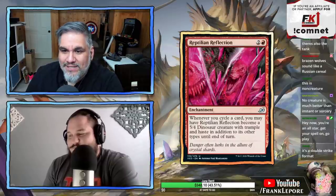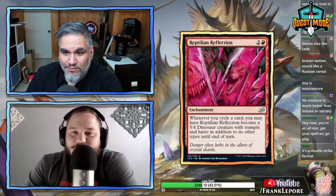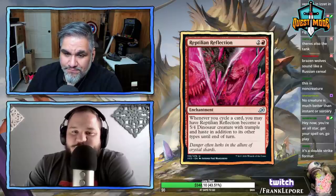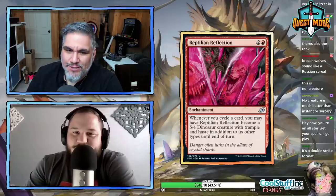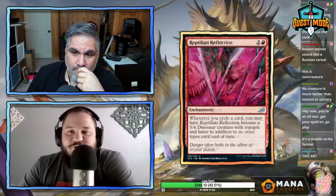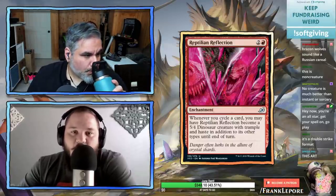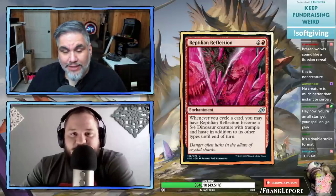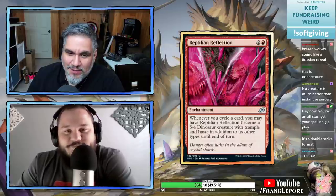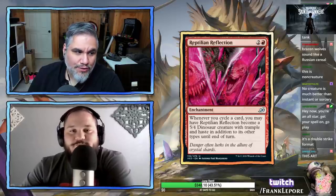Reptilian Reflection — three mana enchantment. Whenever you cycle a card, you may have it become a 5/4 dinosaur with trample and haste in addition to its other types until end of turn. Too expensive — it requires consistently cycling for value, and as soon as you run out of those cards you've also run out of value for the enchantment. Though you can cycle at instant speed to block, which has some use.